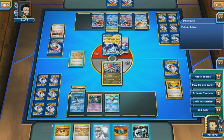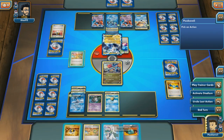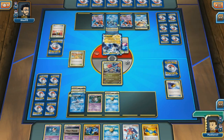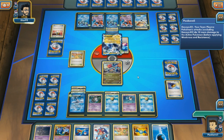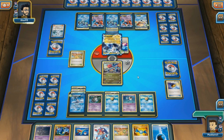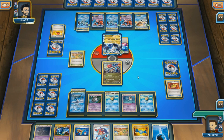We have an interesting hand: a Dusknoir, a Timpole, DCE, Dowsing Machine, Ultra Ball. I could Ultra Ball, discarding Tropical Beach and Dowsing Machine, but it doesn't seem worth it. Let's play that N, and Level Ball is a good opportunity to get Mr. Mime into play — we're going to need it anyway. Tropical Beach once again comes in handy; without that we probably would have struggled quite a bit. Now both benches are full, so a Colress for 10 cards. I am very happy to see that my opponent has a full bench — that means nice amounts of damage off Seismic Punch.